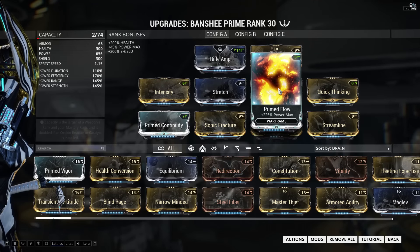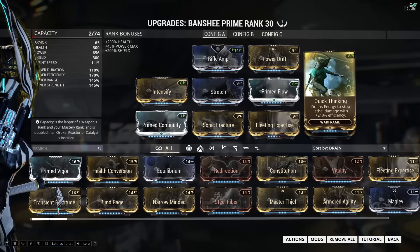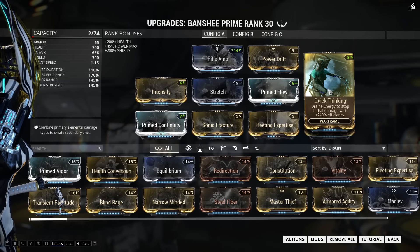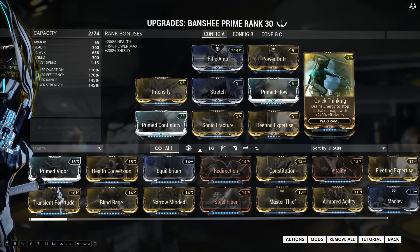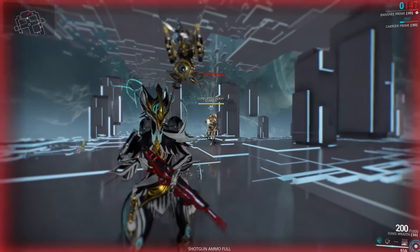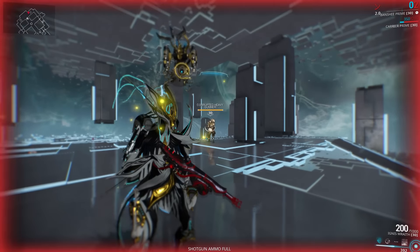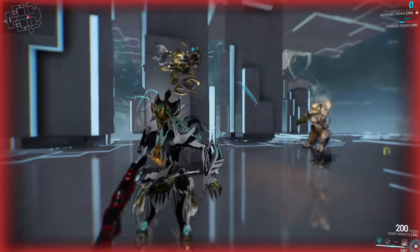I've added Stretch, which allows me to stay farther away from enemies and hit more of them with each cast. Next up we have Primed Flow, which you don't really need just to bank energy for abilities, but you really, really need it for Quick Thinking. Quick Thinking is the only thing that's going to keep you alive when your pitiful amount of shields and health go down. I did try running this with Primed Vigor and Redirection, and Primed Vigor and Vitality, and I really didn't like it — it was not enough. Even with Quick Thinking, you're still incredibly squishy.